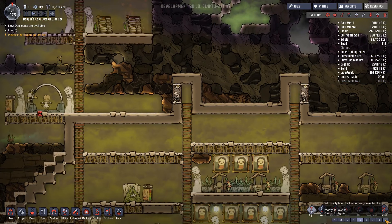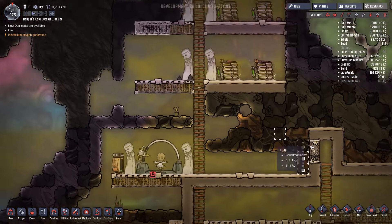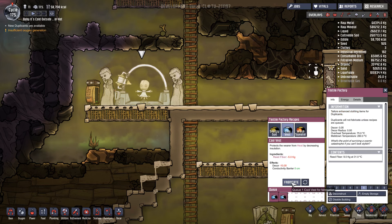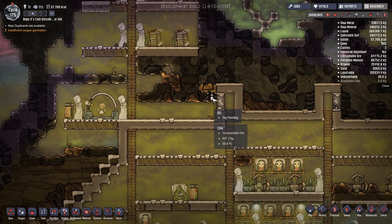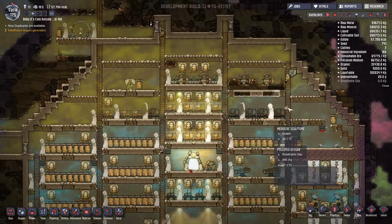First thing, we'll set this as priority nine - just dig through there so they can actually get through here. Why do they need to get through? Because I want to make some of these cool vests - protects the wearer from heat by decreasing insulation. Let's make six of those straight away. Once they dig that they can get in here and do that.